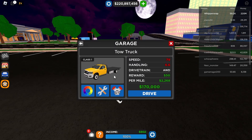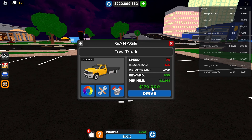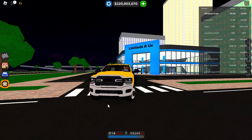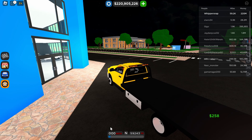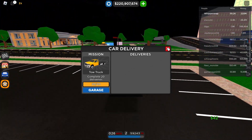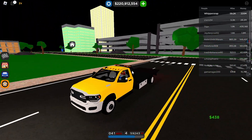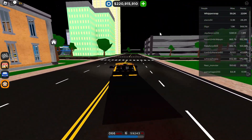It probably took around 20 minutes at least to get it. This is the tow truck — it's worth $170,000, which is expensive. This thing goes 79 miles per hour, has 6.6 handling, and it's all-wheel drive. I believe this tow truck might be available for a limited time since you can only get it through this event thing. Actually, I think it might stay permanently, so you can get it whenever you want. Once you get the tow truck, you can still do the customers and the tow truck event.